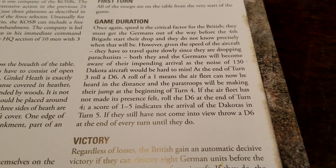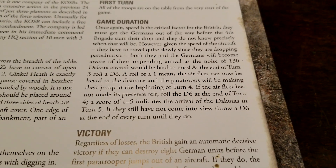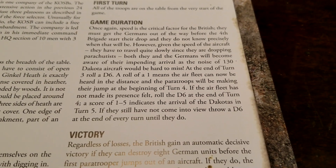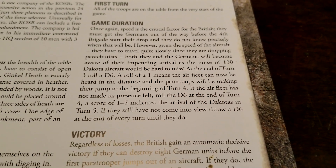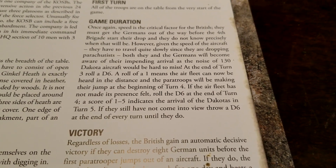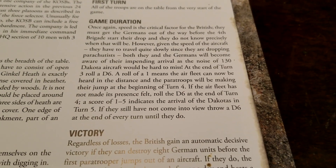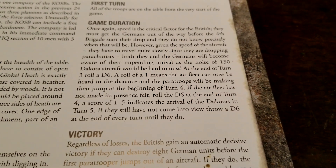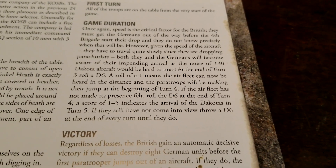Speed is key for the British. At the end of turn three, you roll a D6 — on a one, the air fleet can be heard in the distance and the paratroopers will jump at the beginning of turn four. If not, on turn four you roll a D6 and a score of one to five indicates their arrival — a significant jump. If they still haven't come into view, throw a D6 at the end of every turn until they do.